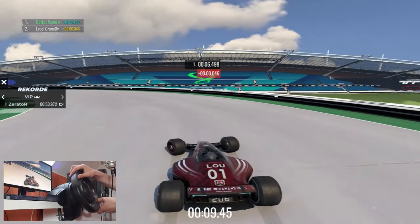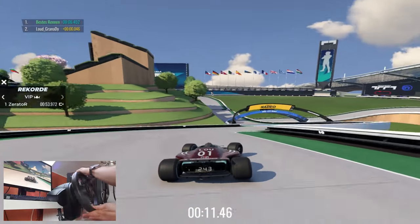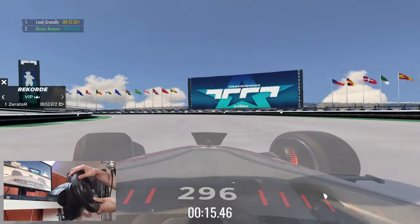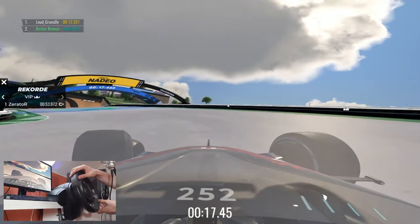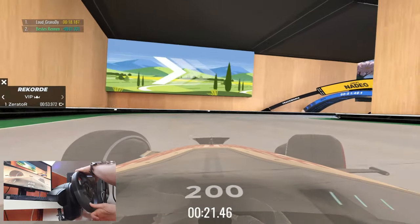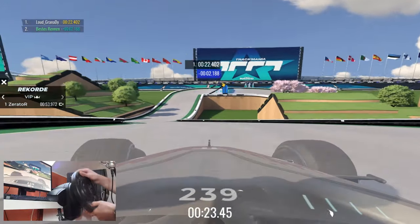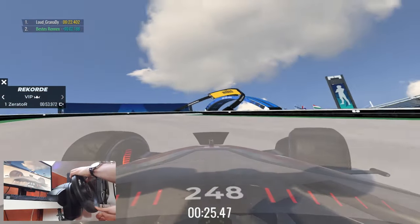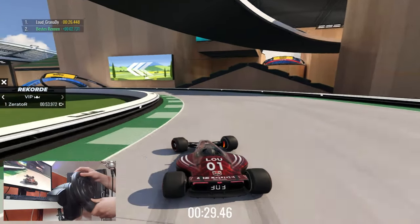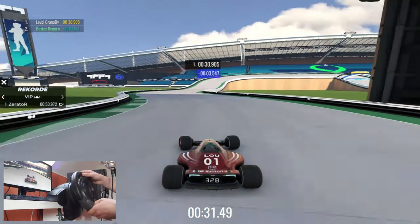Sometimes I'm just switching to cam 1 because in cam 1 I can look over the barriers. This is really helpful because when I'm playing with cam 3 and I don't know the map, it's really hard to remember where to go because you can't see over the borders of the normal road. That was a really bad slide. So switching to cam 1 sometimes helps to get a better overview of the map.